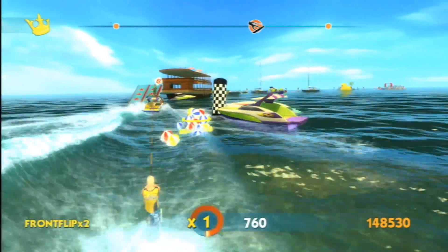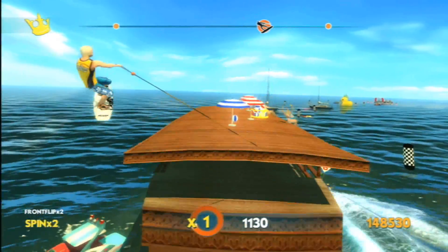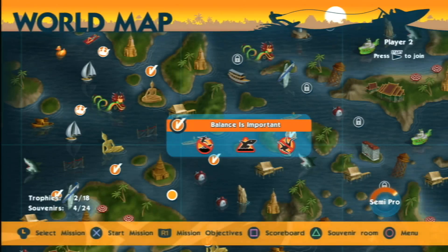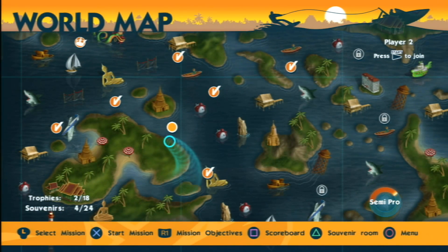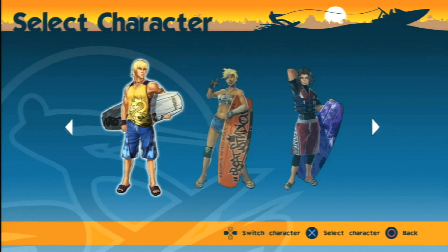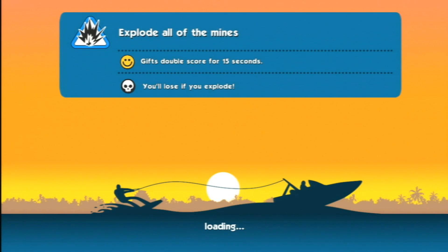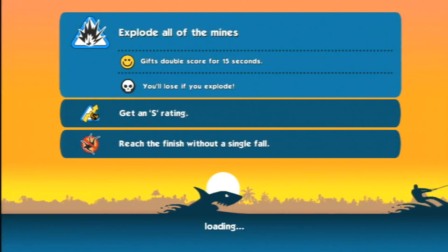This game is fun — it reminds me of Tony Hawk Pro Skater with a wakeboard. Wakeboarding HD is an arcade-style game where you pull off tricks and collect items for the highest score across numerous levels, all while wakeboarding behind a boat. This is an extremely easy game to pick up and play, but will provide some serious challenge if you want to ace all the levels. Each level has different objectives, and after the first couple levels they're pretty tough.